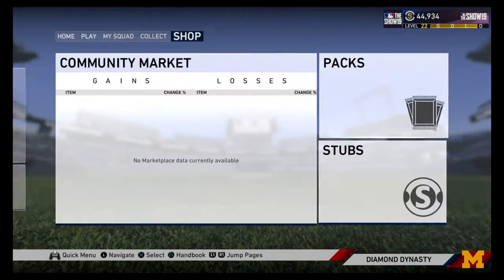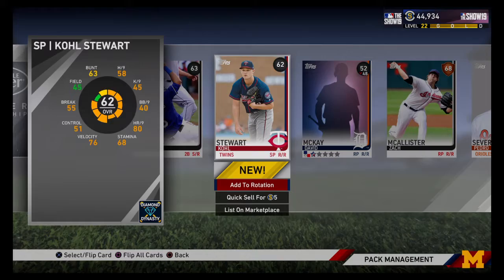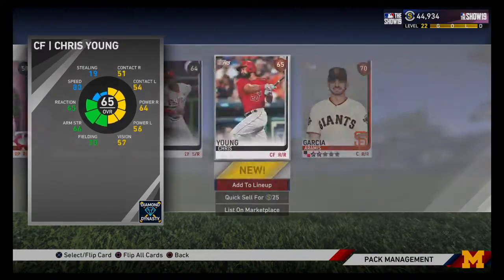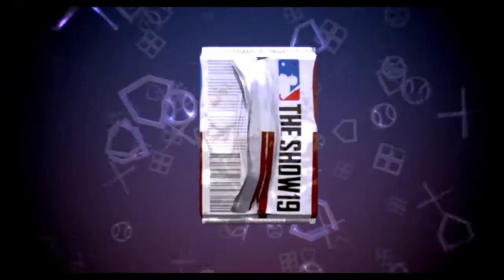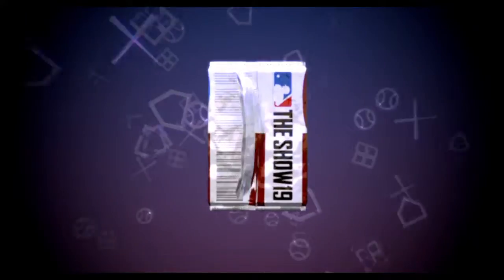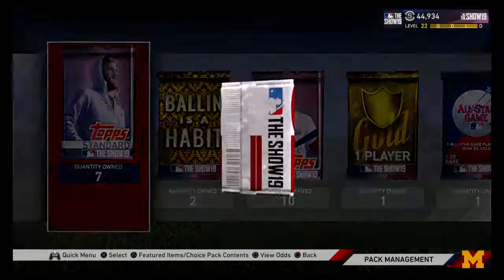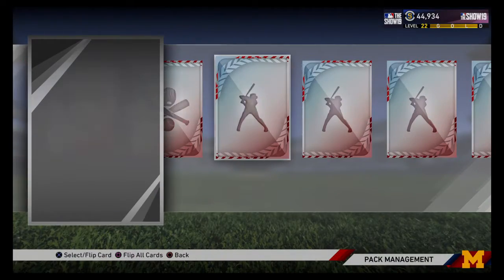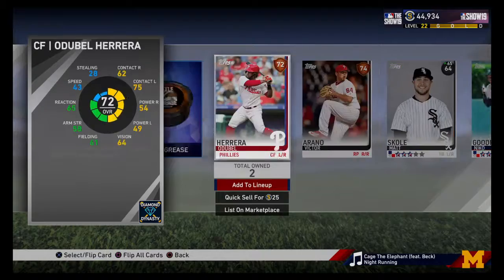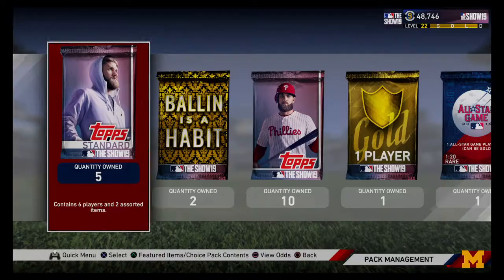It's a 1 in 100 chance for a diamond, so we're going to rip through all 23 of these packs. We're not really getting much luck on the standard packs — didn't expect much. Got a silver there, Carlos Martinez. Diamond equipment — Griffey Cleats! That's actually not bad. That makes up for the headliners pack I just bought. All the rest of the stuff I got from just playing the conquest.